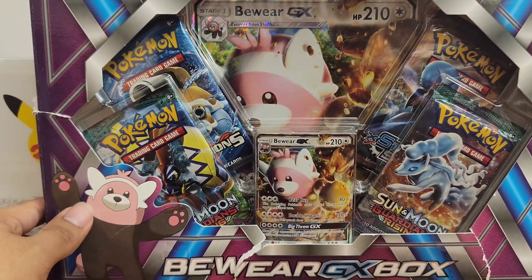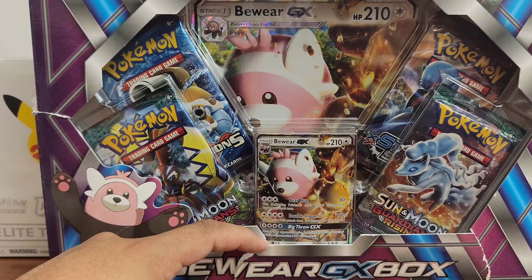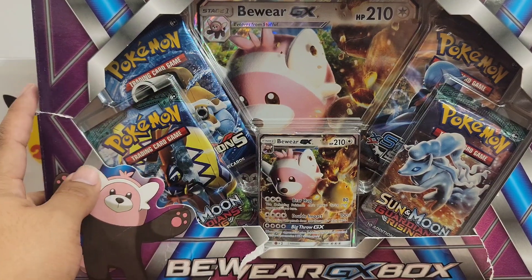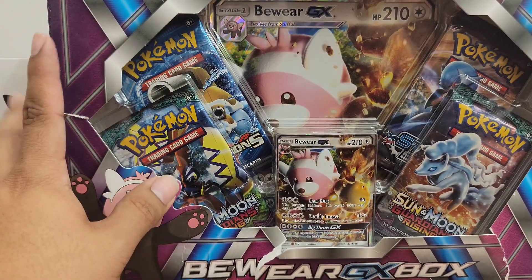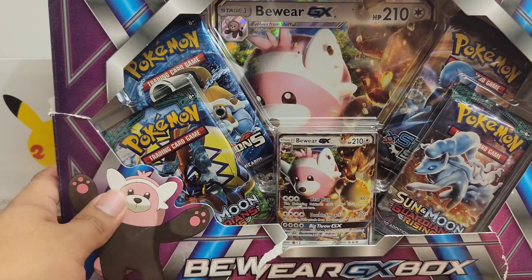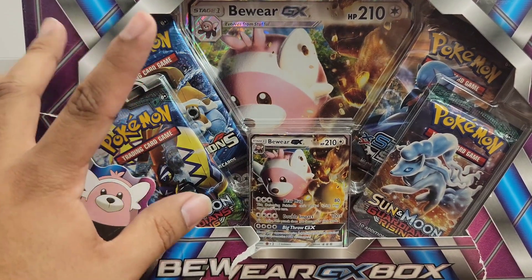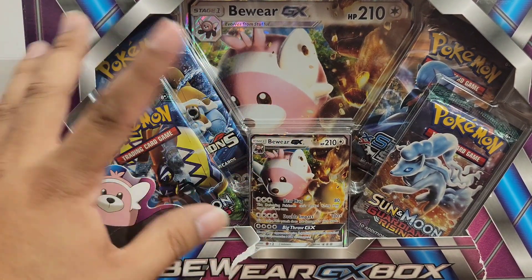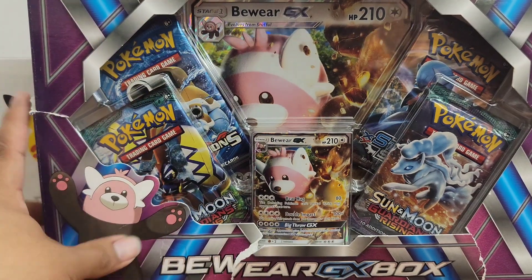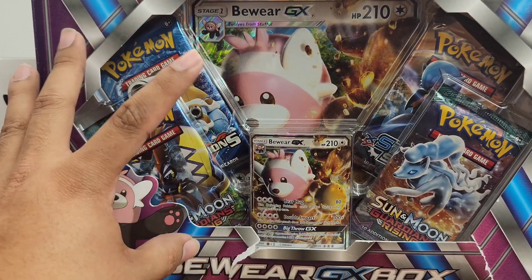A little background on this box: first of all, it's all beat up. I'm not sure how it got this way, but I bought these at Costco. I'm pretty sure it was literally the beginning of COVID, the beginning of the shutdown. There was a massive stock on hand and they were so cheap. I went crazy and bought at least 16 — there was this box, the Tapu Koko GX box which I still have sealed.